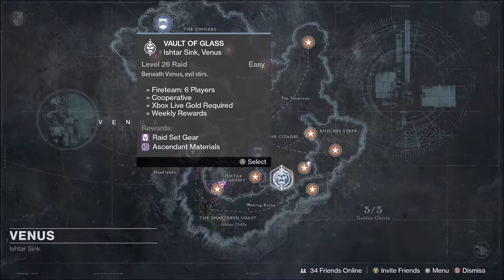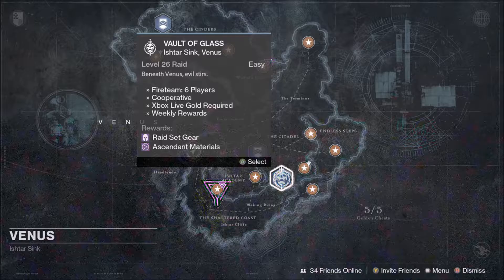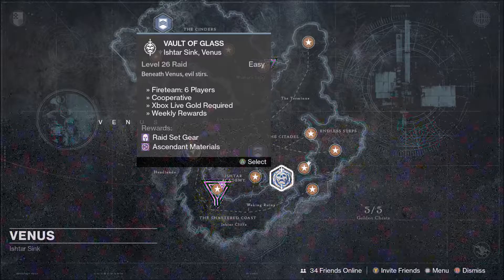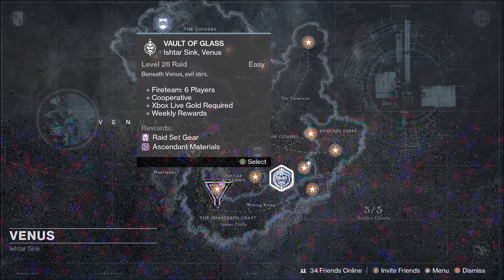They've brought all the raids up to 400 light, which means it'll be a little bit tougher. But they've also done a lot of patches — especially for the likes of Crota, which you could solo and glitch out. They haven't changed anything extremely core about the raids, they've just patched the little things so you can't cheese it, to make it a bit tougher. For Vault of Glass and Crota, they've also added challenge modes.